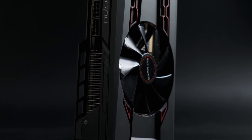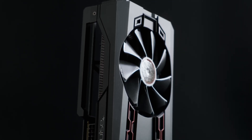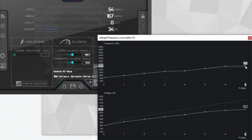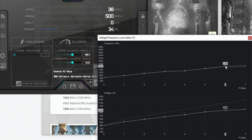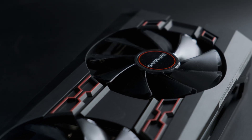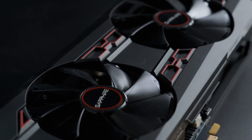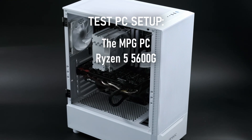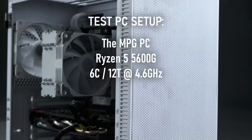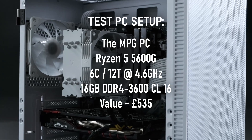In benchmarking my Sapphire Pulse Vega 56, I've run a couple of the tests twice — once with a hefty undervolt, increased power limits and tweaked clock speeds, and then again at stock settings. The biggest difference between the two configs is the HBM2 VRAM, which runs at 800MHz stock, but which I've overclocked to 920MHz. I also set a custom fan profile. My test platform is the moderately priced gaming PC, rocking a 6-core Ryzen 5 5600G clocked to 4.6GHz with 16GB of DDR4 3600 on a B450 Tomahawk Max 2 motherboard.